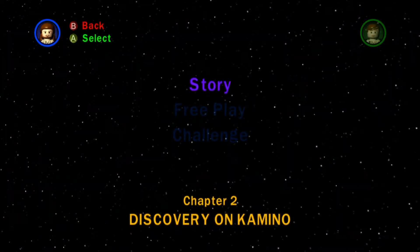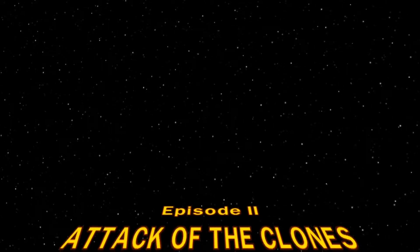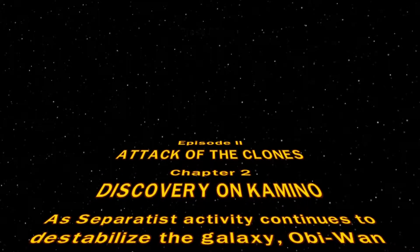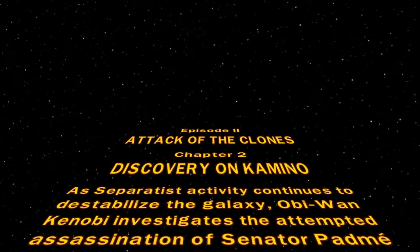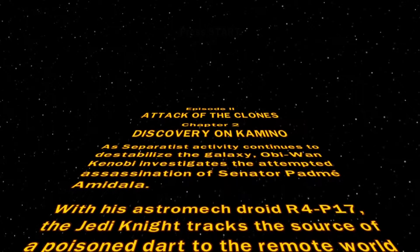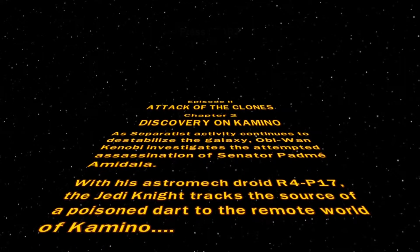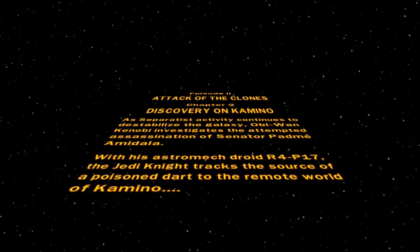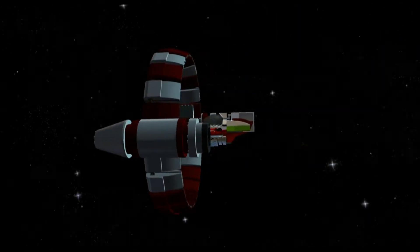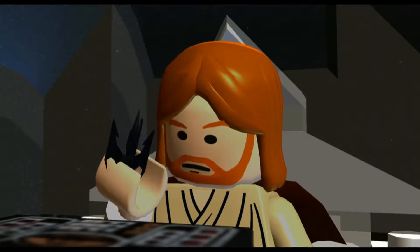Chapter Two is Discovery on Kamino - I think that's how you pronounce it. Episode Two, Attack of the Clones, Chapter Two: Discovery on Kamino. As separatist activity continues to destabilize the galaxy, Obi-Wan can only investigate the attempted assassination of Senator Padme Amidala with his astromech droid R4-P17. The Jedi Knight tracks the source of a poisoned dart to the remote world of Kamino. Sounds epic, let's go!